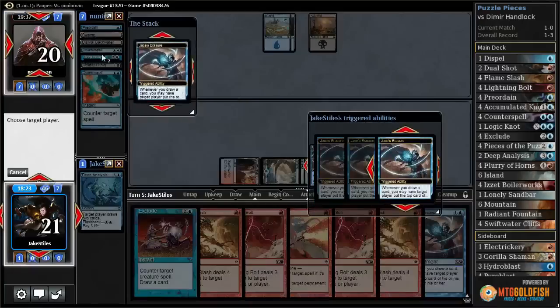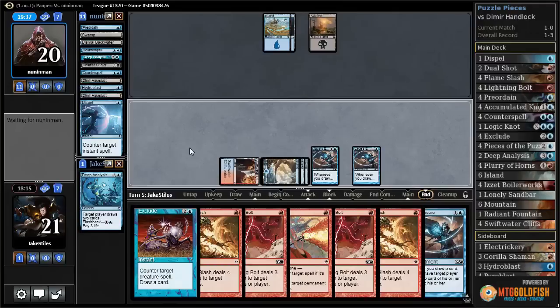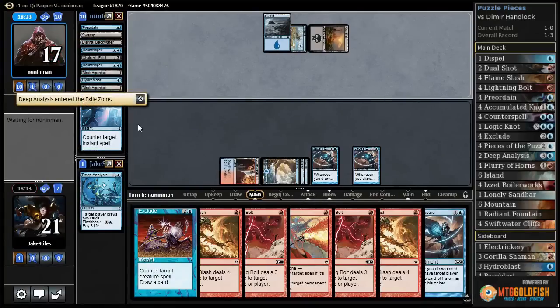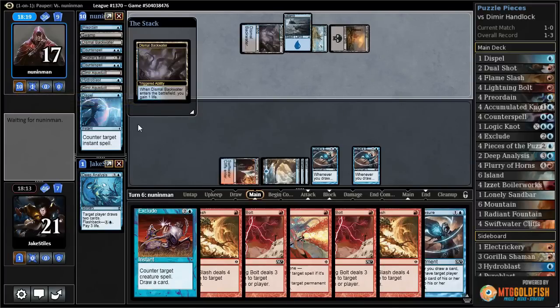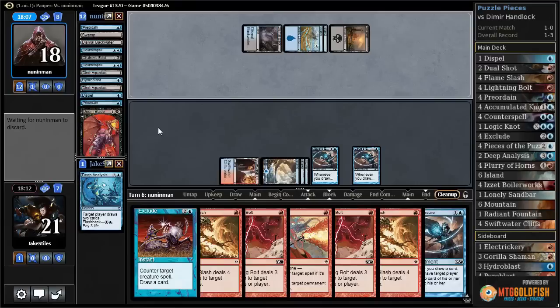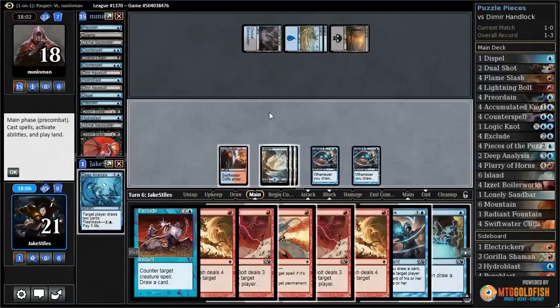They don't counter it, so we get some Erasure triggers. We flip over their Aqueduct — great. We don't hit any lands, which is annoying, and we've hit no creatures at all yet. That's good if they have an Unearth stuck in hand, but bad since they have a higher concentration of creatures remaining in deck. They flash back Deep Analysis to find a land and find a Backwater. They have to discard two to hand size. They Preordain — top and top. Discard a Doom Blade and a Hydroblast — their hand must be really good if they're discarding Hydroblast.